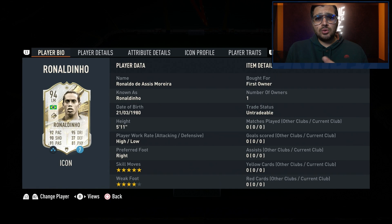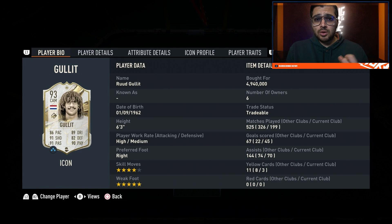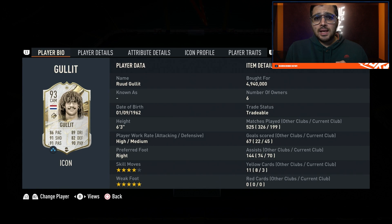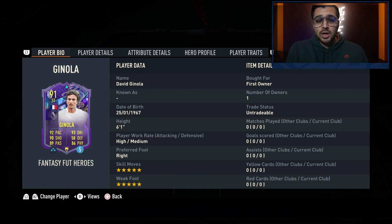The best version of Mbappe apart from his Team of the Year version — you're only allowed to use free icons or free Team of the Year versions. So he went with Ronaldinho; unfortunately didn't get the Team of the Year version of him. Gullit, and obviously the main man R9 Prime — a very good team.